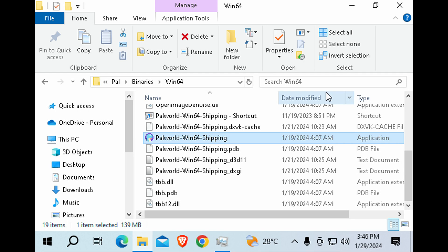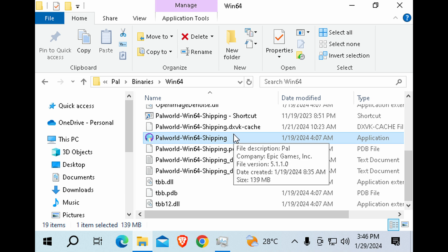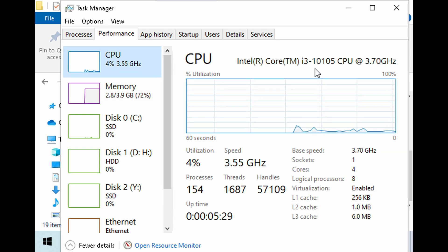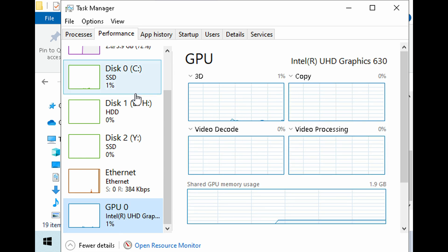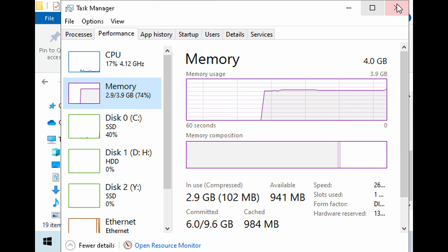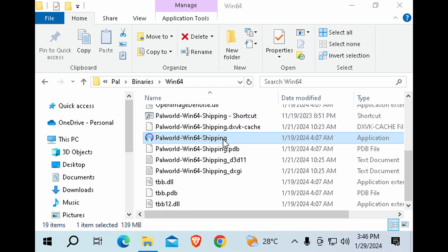Hey guys, today I'm doing something crazy - following up on the Palworld video where I tried to run it with 8GB of RAM. I thought it would be funny to try running it with 4GB of RAM instead. Welcome back to Javon Rule 16, I'm your host Javon. Today we're doing a brand new benchmark testing Palworld on the Intel Core i3-10105 with Intel UHD 630 integrated graphics, running with 4GB of RAM in single channel - just one 4GB stick.